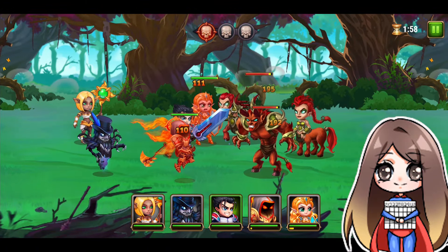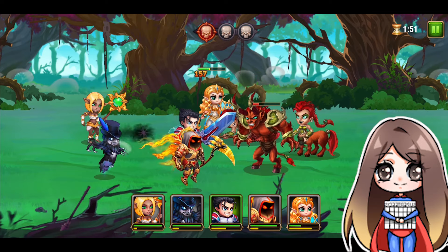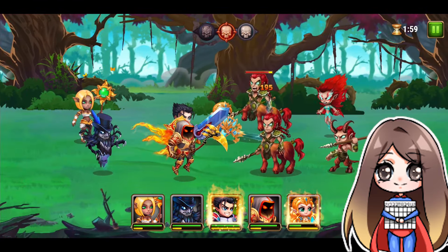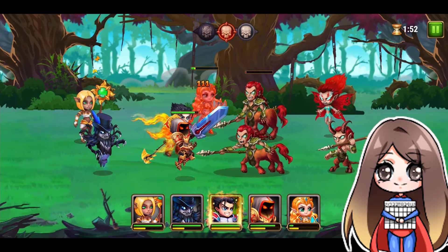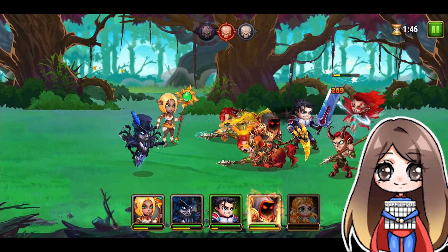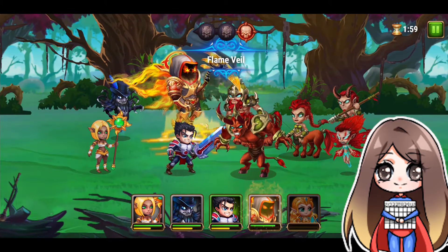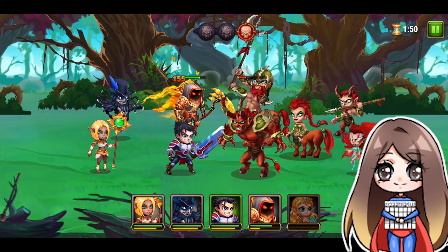When fighting enemies, you have the option to use auto mode or manual mode. There are two bars under the heroes' icons — one indicates health, and the other, maybe a rage bar. When the yellow bar is full, you can use their special ability. In auto mode, heroes will automatically use their special ability when it's full; in manual mode, you can use it yourself when needed. Unfortunately, there's no option to speed through the battles, so you have to sit and watch all of them, at least in campaign mode.